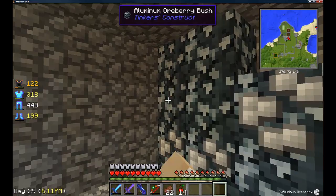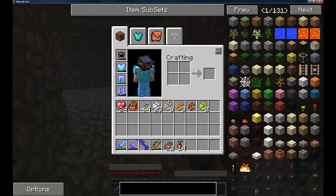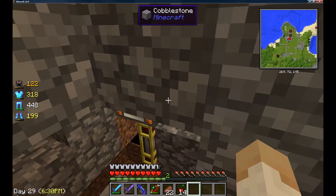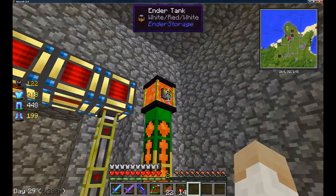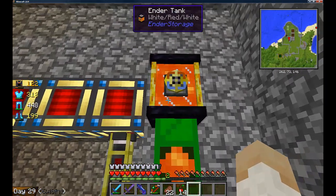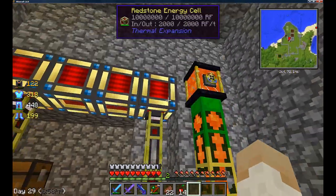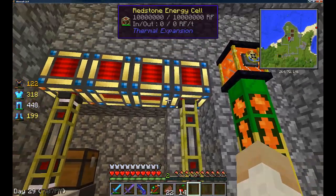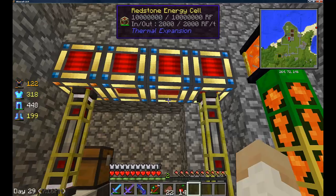I've done quite a lot off-screen. I've pretty much played all yesterday. I wanted a more sufficient source of energy, so I've got a load of these energy cells. We have a lava generator and one of these ender tanks, and I've set up a little farm in the Nether with a chunk loader so I'll have a constant flow of lava.